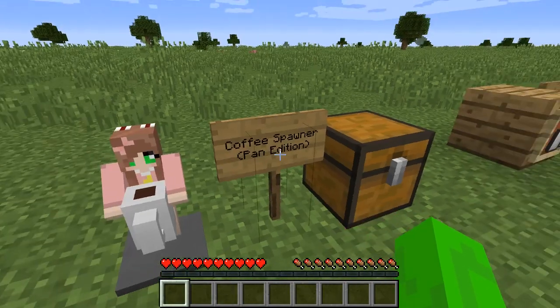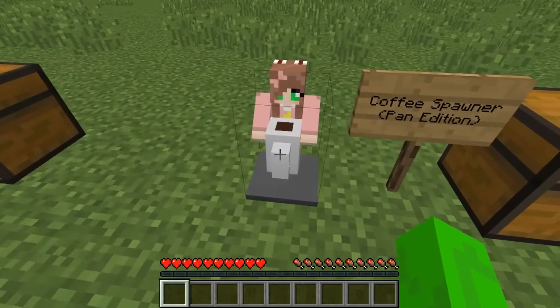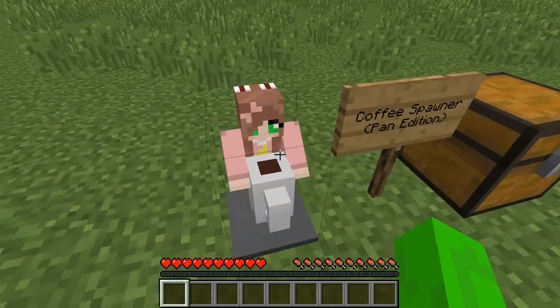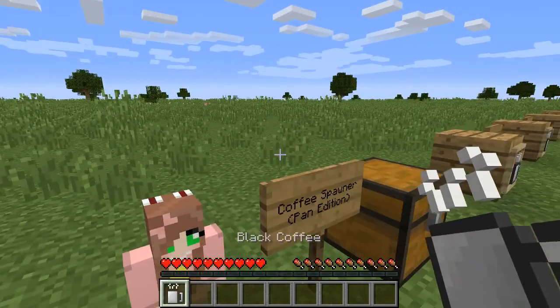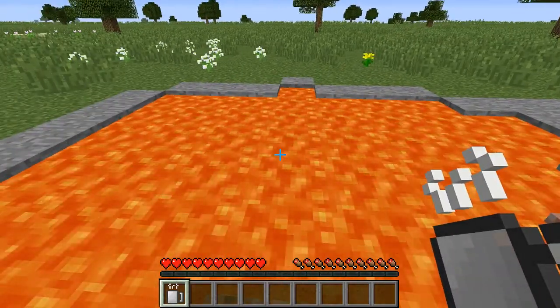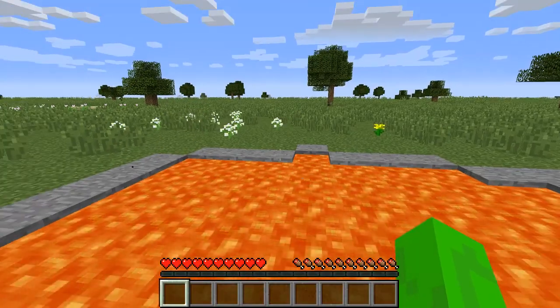So the next Coffee Spawner is the Pan Edition. In order to craft this, you just need to put the Coffee Spawner in the Crafting Grid and you get Pan Edition, and you can reverse it. It's just the fact that it looks like this — there's no real reason to get this, it just looks different. And once again, it gives you Black Coffee. I wonder how many people I can anger if I throw this coffee into the lava. Well, I guess we'll see.